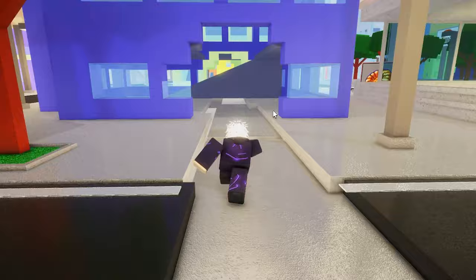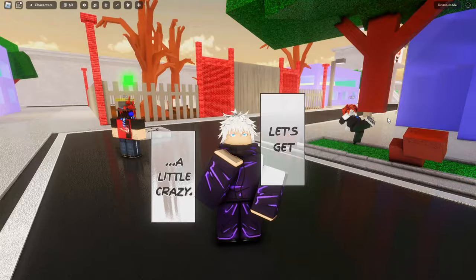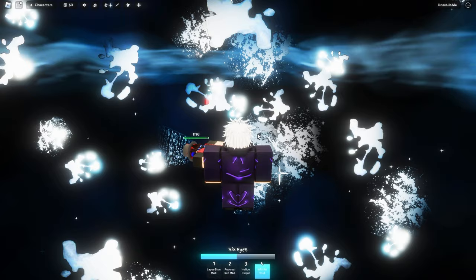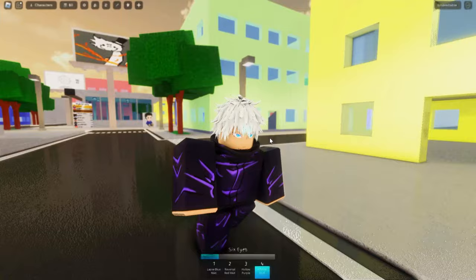Boom — see, you just have a whole clear path right there. Everything being destructible is really, really fun. Now we're going back to the ultimate because I didn't show you the domain. The domain is really cool. When you use it, the cool thing about Gojo's domain is they are completely still — they cannot move — so you can just beat the crap out of people. In some games they can walk around and dodge you; in this game they are completely still.